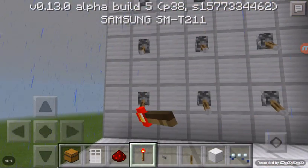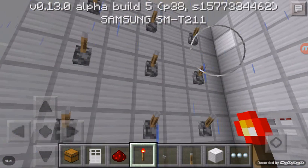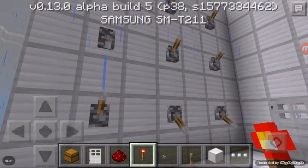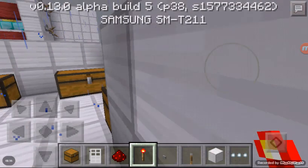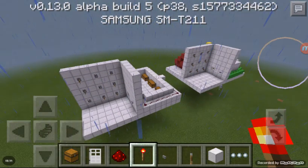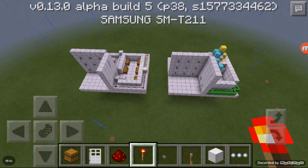Let me test it again. Flick that, flick that, flick, flick, and flick that — then close with this button. Yay, it's working! Thanks for watching guys, see you on my next redstone tutorial — bye bye!